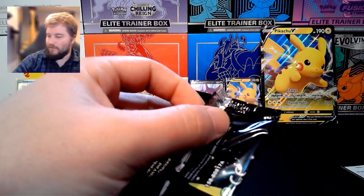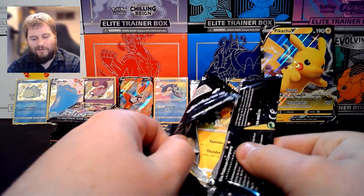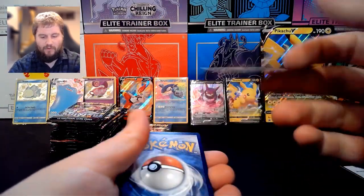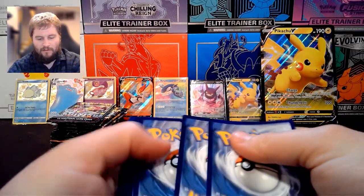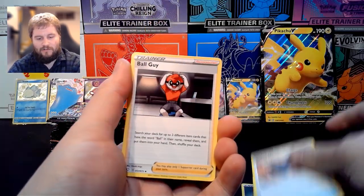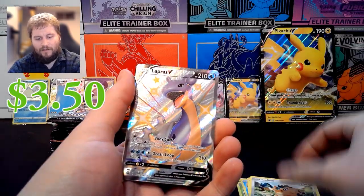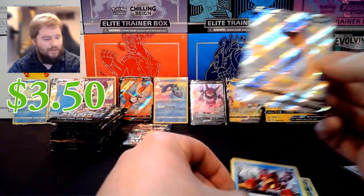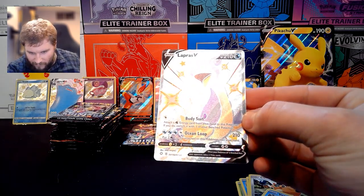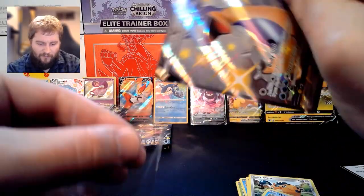I will get those Reverse Holos in sleeves after the video — anything that has a holo pattern I like to put in a sleeve to protect it from scratches. Looks like there's going to be a full art in this one. We have Steel Energy, Dartrix, Rusted Shield, Ball Guy, Morpeko, Cacnea, Chewtle, Spinarak, Cufant, a Lapras V Shiny, and a Volcanion. Very nice — I do like the Purple Lapras. Centering looks pretty good on this one, maybe a little heavier on the bottom compared to the top.